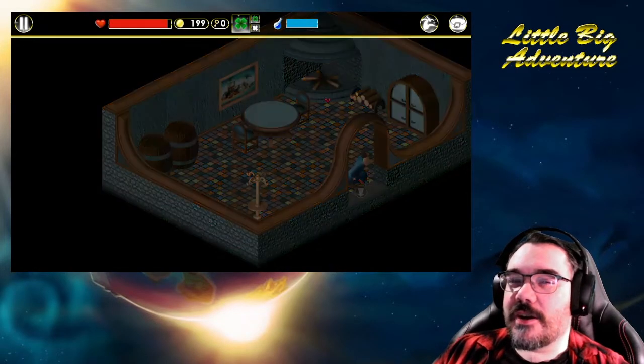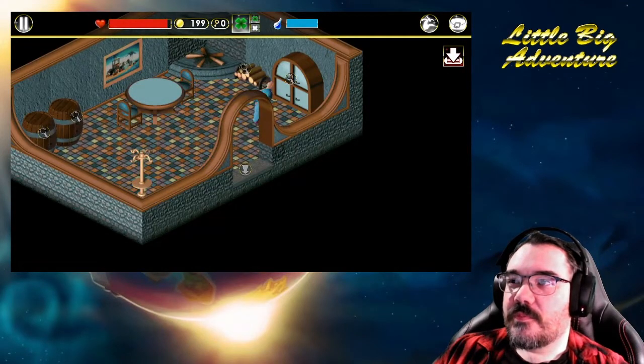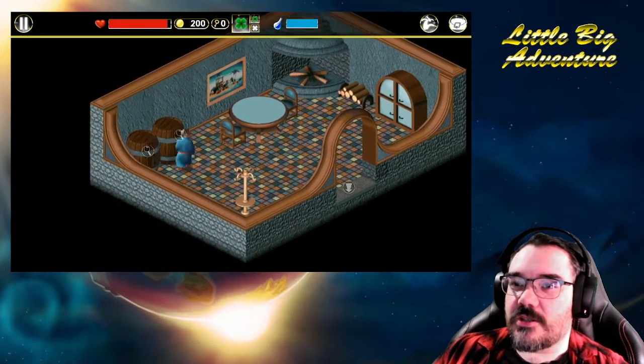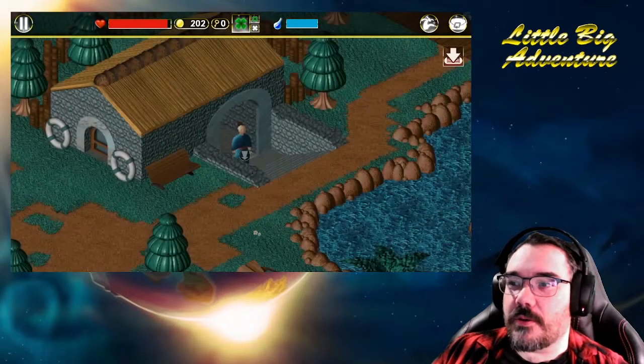1 to go! There we go — and just, you know, for good luck, let's get the rest of the room. We can get some change. Haha! Another 3 coin room. Wonderful — let's buy ourselves a boat!